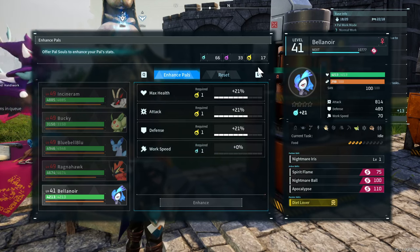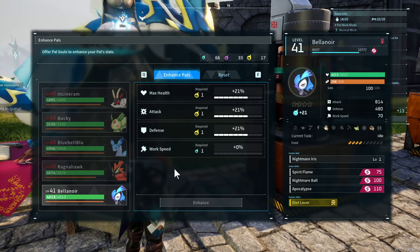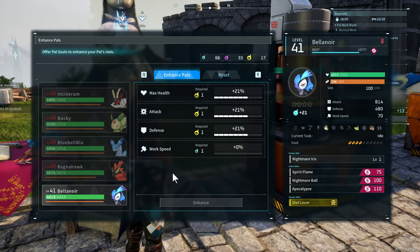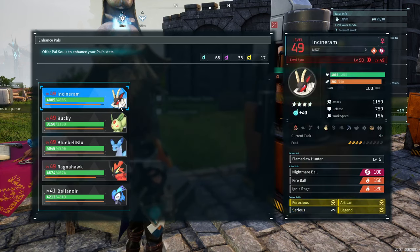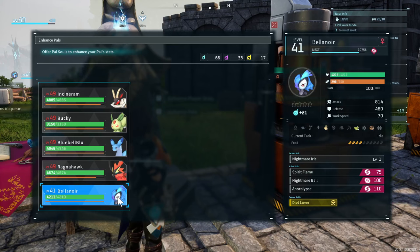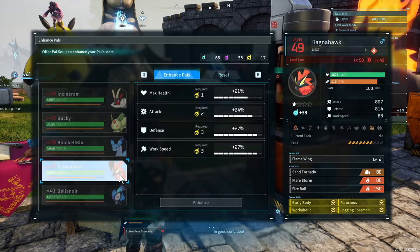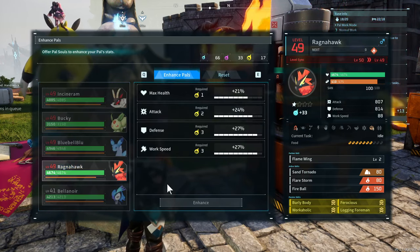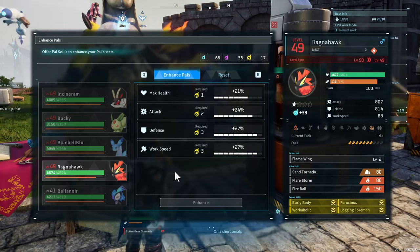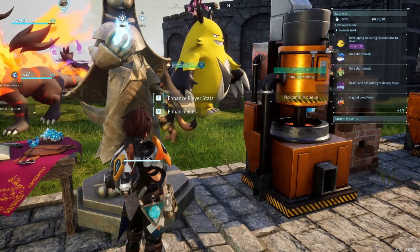I got that taken care of. I'm saving the large soul fragments for the pals I'm actually going to have on my team. I brought her all the way up — look at that, much better. Kinda scary, honestly, since it's already above the Ragnahawk. Which I will worry about later.